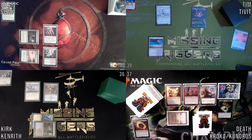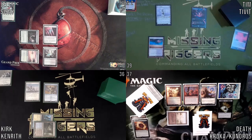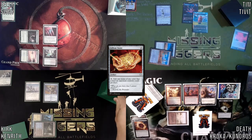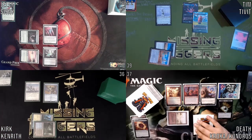All right, I'll untap and draw. My dreams of a turn two Tibbet are gone. I'll play an Adventurous Flare. I want to play a Ball. You can draw. That's Felwar Stone, right? Yeah. That's all I got, I'll pass.